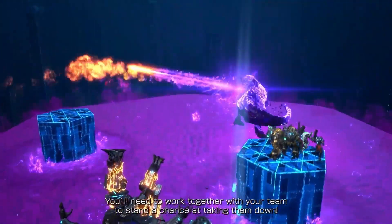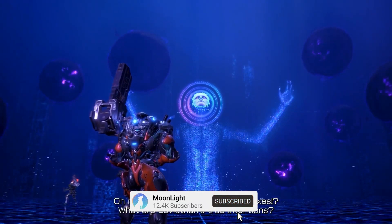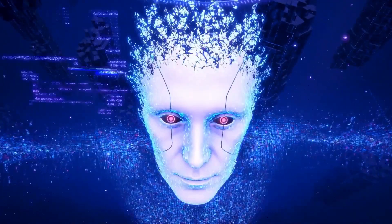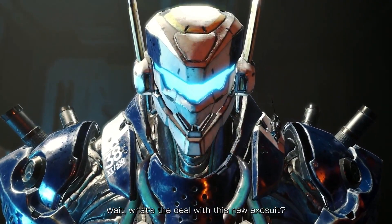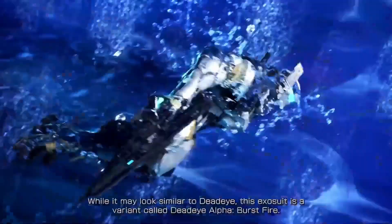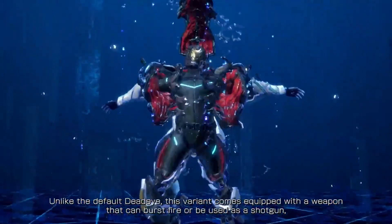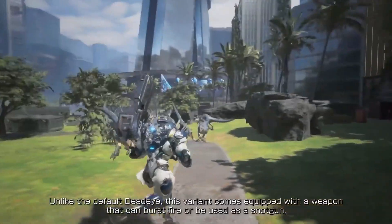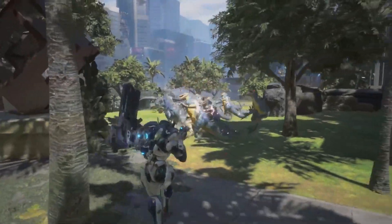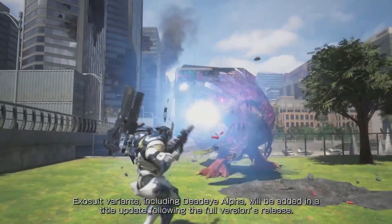You'll need to work together with your team to stand a chance of taking them down. Is that a swarm of Neo-T-Rexes? What are Leviathan's true intentions? What's the deal with this new ExoSuit? While it may look similar to Deadeye, this ExoSuit is a variant called Deadeye Alpha Burst Fight. Unlike the default Deadeye, this variant comes equipped with a weapon that can burst fire or be used as a shotgun, allowing ExoFighters to change their style of play. ExoSuit variants, including Deadeye Alpha, will be added in a title update following the full version's release.